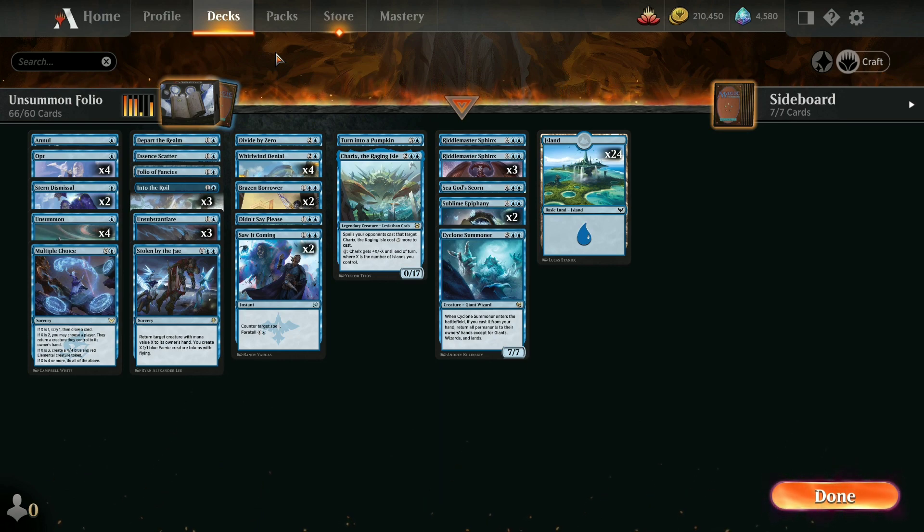The rest of it is mostly just versions of Unsummoned to throw anything that they put down on the field back up into their hand. If you do it enough times and they have any kind of land problems, they're actually discarding 8 cards in their hand.